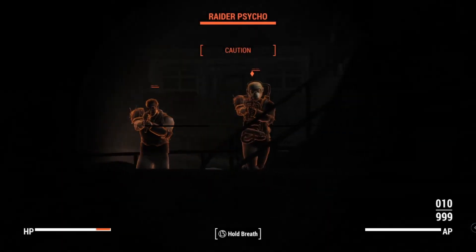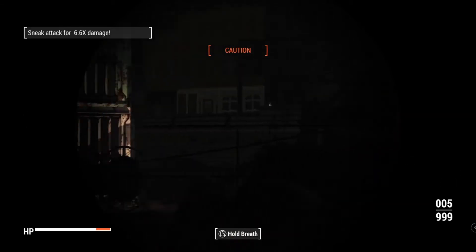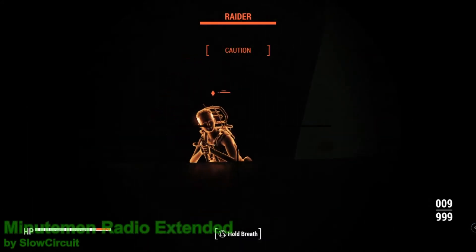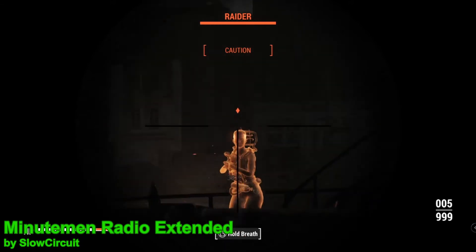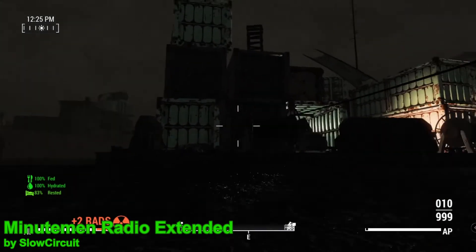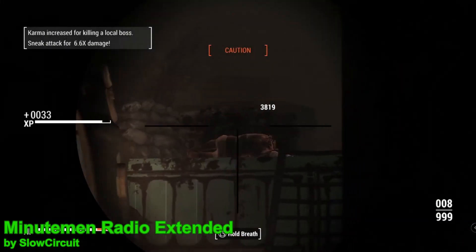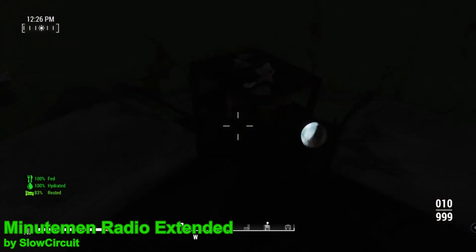For this next mod, let me describe a situation. Have you ever wanted to do a Minutemen playthrough? This means you're going to have to have the Minutemen radio on at all times — but what if you don't want to put up with the music on there? Well, I have the solution, and that is Minutemen Radio Extended. As someone that actually likes siding with the Minutemen, I find this mod very helpful — it lets me keep track of my settlements without forcing me to listen to the music. There are three versions: Version A replaces the vanilla 11 songs with 11 new songs; Version B is the one I'm using, where you only get the Minutemen alerts; and Version C replaces all vanilla songs with 60 Minutemen songs — that version is only for those truly confident they won't go insane.